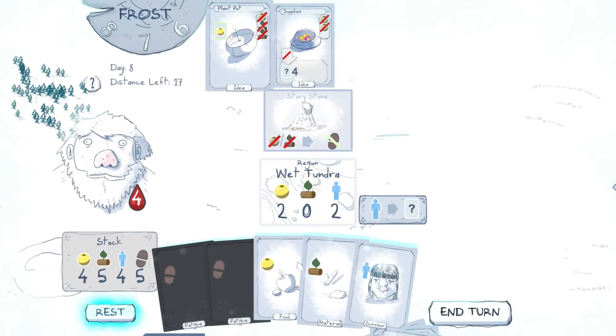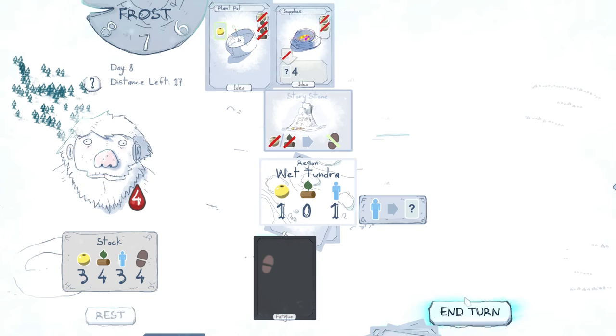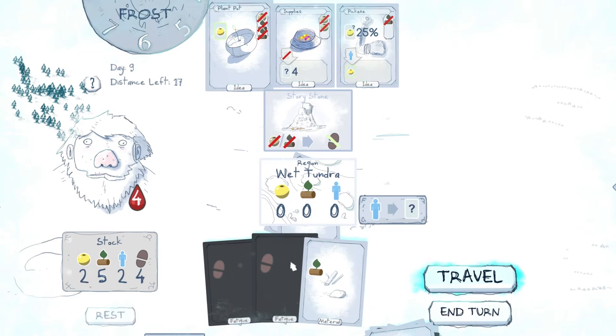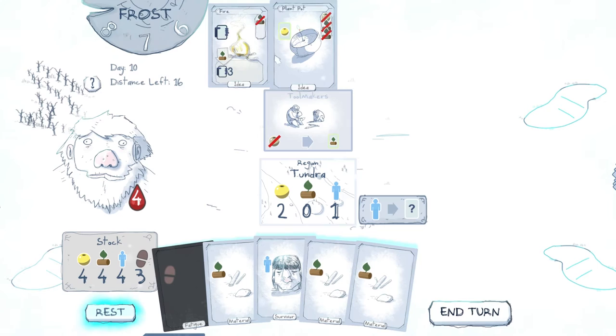Add X food cards to your hand. Two food, two survivors. So if we add that in there, add that in there, and then do this here — it gets rid of a fatigue, and I think that's going to be important. So we've got a wood here — we can just do that and that. We could use another wood to get rid of that fatigue — there, and then travel. Stay away from the frost. Okay, let's take that fire.